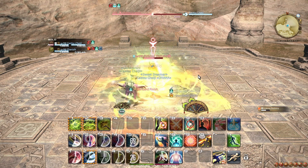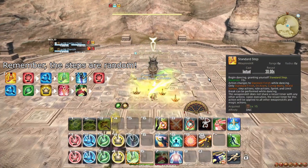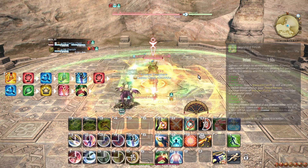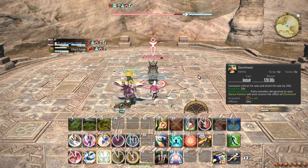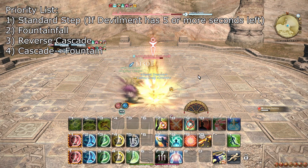Always make sure to spend a 4-fold Feather when you have 4. This changes your opener somewhat. Start by preemptively casting Standard Step and do the steps up to 15.5 seconds before combat starts, and finish when the fight begins — perfectly half a second before. Then immediately use Technical Step, do the 4 steps and then finish, followed by weaving Devilment. While Devilment's buff still holds, spend any Feathers you pick up, and make sure to prioritize the higher potency weapon skills when they proc, to sneak in as much damage as you can.